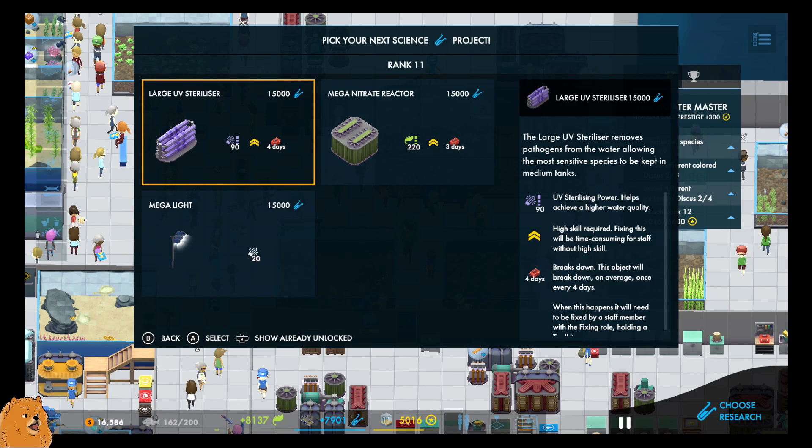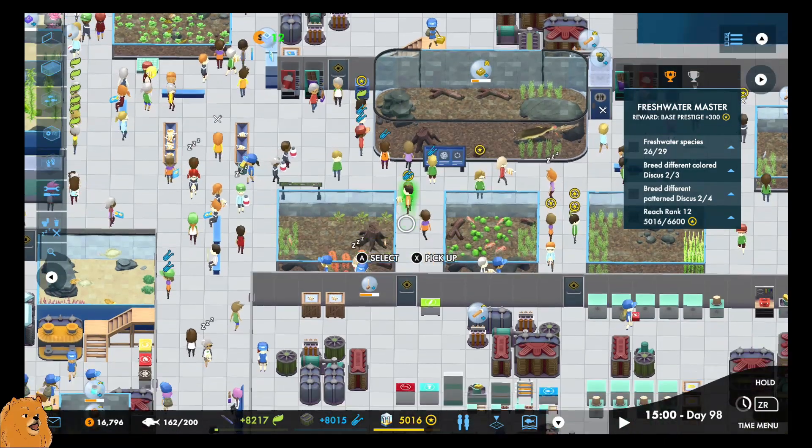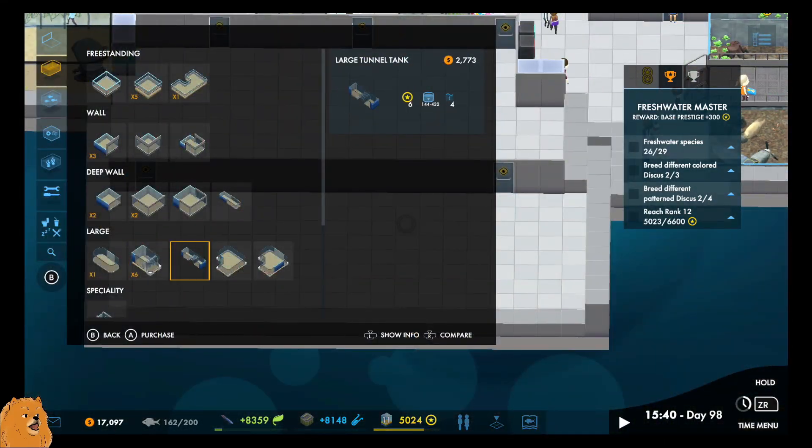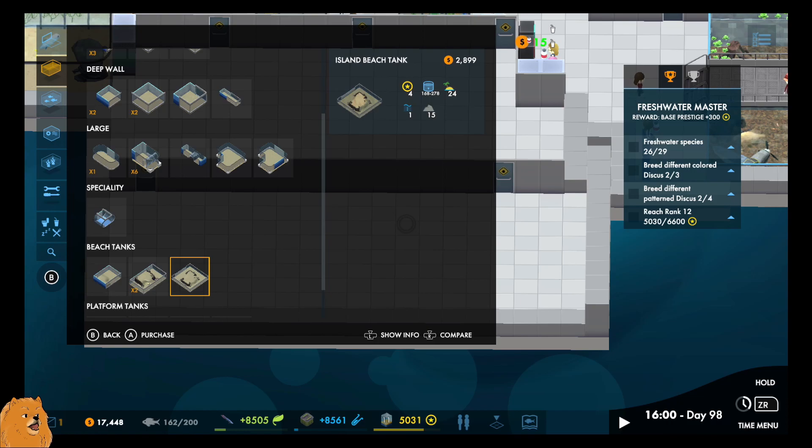What does this do? Helps achieve higher water quality. Removes pathogens from water, allowing the most sensitive species to be kept in medium tanks. Okay, there's nothing we need right now so we'll take that. We wanted sharks as well, didn't we? So much stuff to do.